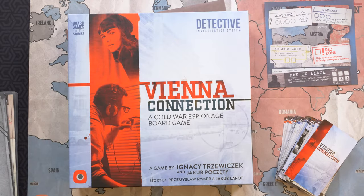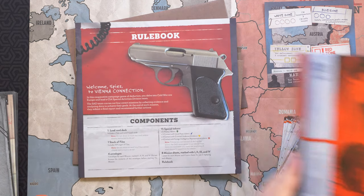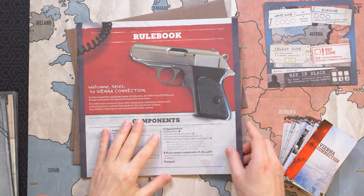You are watching Call for Two and this is your quick before-you-buy-it video for Vienna Connection. In Vienna Connection, players are members of a CIA spy team tasked with solving mysteries during the 1970s Cold War in Europe.